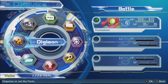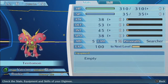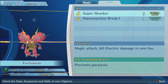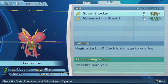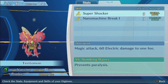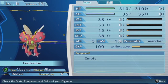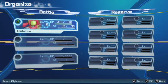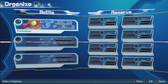Last time we got ourselves our Digimon here — Tentamon. Vaccine, Plant type. He's got Super Shocker and Nanomachine Break, which is funny considering that Tentamon is a plant and he's got these electric type moves. Our special skill is Numbing Waves, which prevents paralysis. We can see we've got pretty high defense, and our ability is 5, which is actually better than our 0 ability with our other partner.